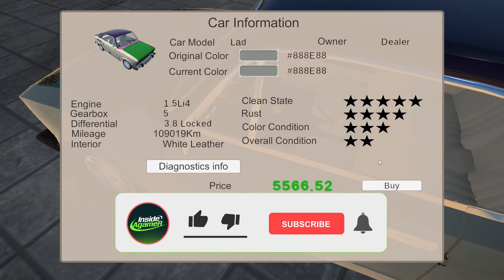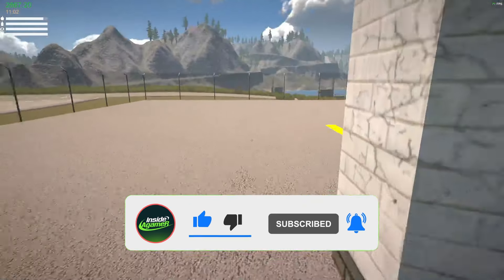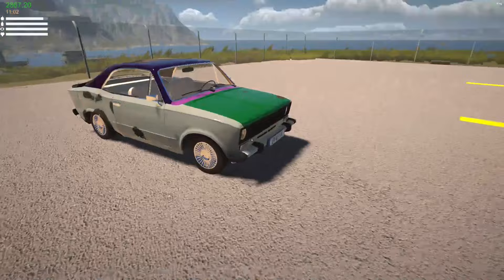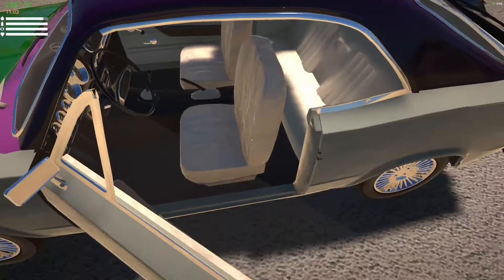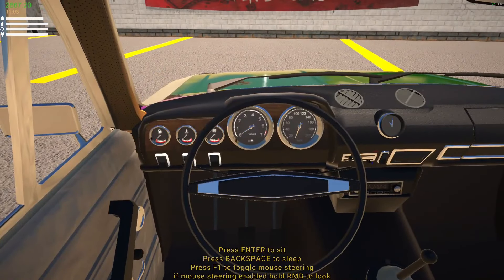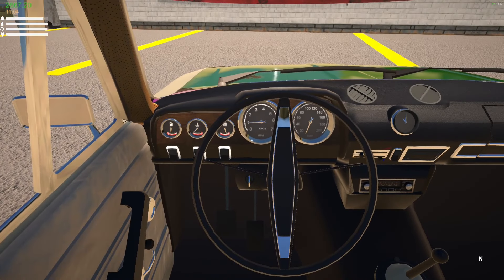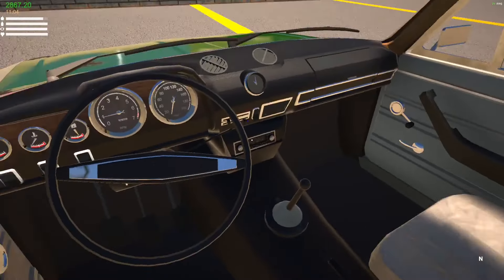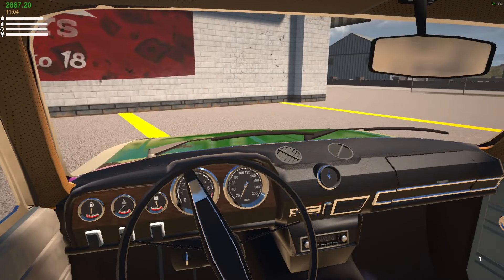So what we'll do then — overall condition, yeah, it's just mainly the outside to be honest with you, and repaint. Let's buy this. I think it's a good starting point for today. I'm going to assume it runs. The engine is in pretty crap state, but maybe we'll actually get a car to drive all the way home for once.